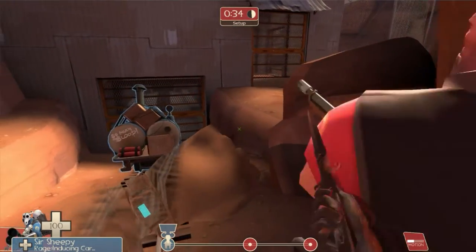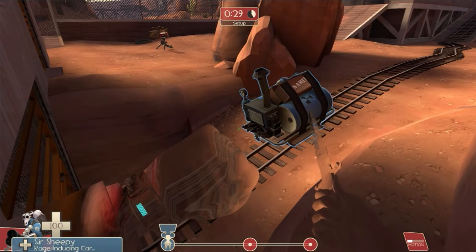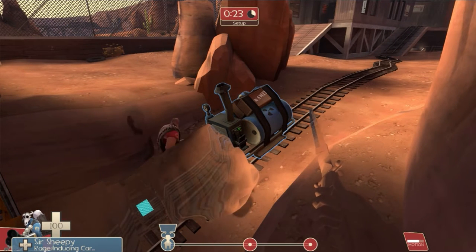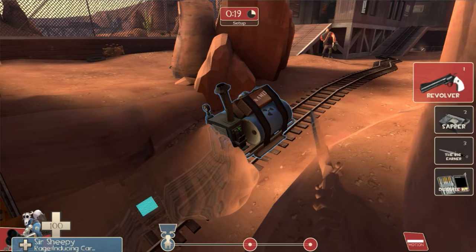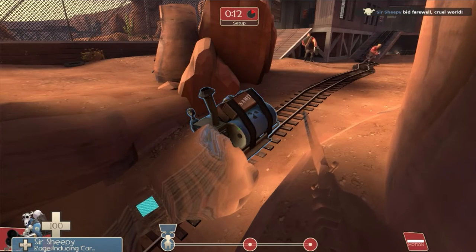For any of you who don't know much about the spy class, the main thing you want to do is get behind enemy lines and backstab opponents. Backstabs are instant kills. You can get behind enemy lines by either cloaking yourself or putting on a disguise and pretending you're one of them. You can see me doing both things right now — I'm cloaked, and in the lower left-hand corner you can see me disguised as Sir Sheepy, who is on the other team.